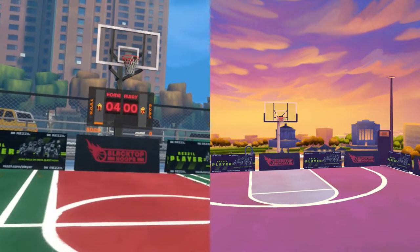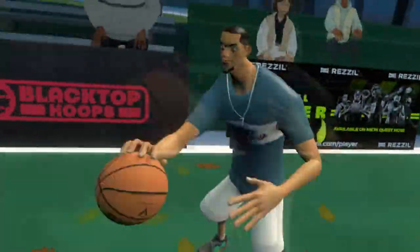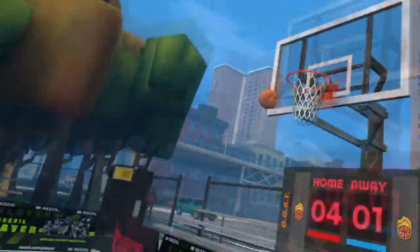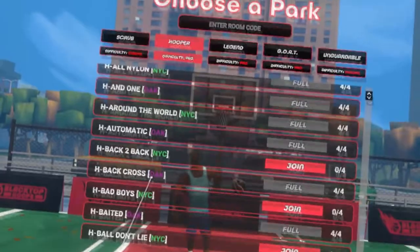The major updates are all centered around online play, which was officially released to all Quest players on June 8th. The Steam players had to wait a bit longer — it was actually just added this past week. But with that, cross-play was implemented, so no matter what version you play on, you can play with anyone and have access to the entire active online community, which makes it much easier to find games.